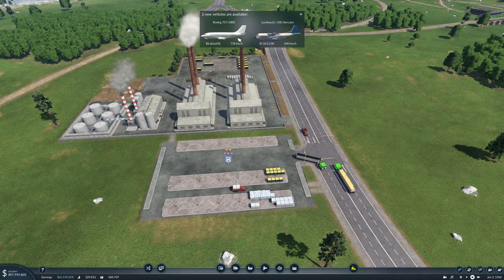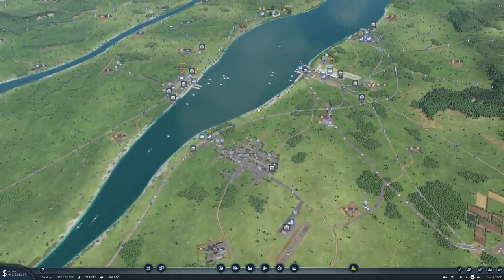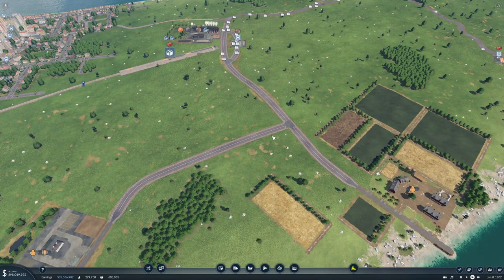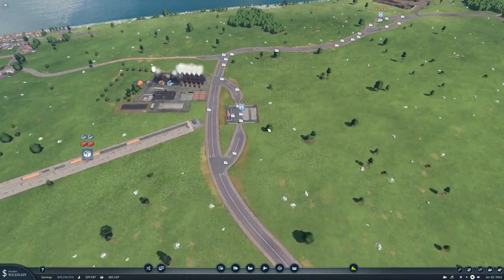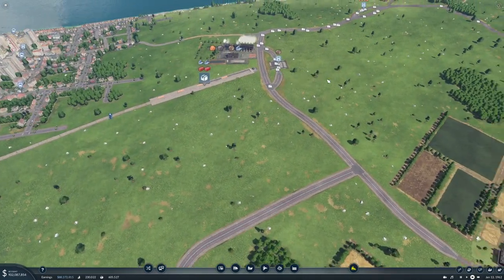New aircraft — nice! All right, let's get to what we were going to do and build a truck stop here and a truck stop here. I guess we'll have three terminals, so that's fine.